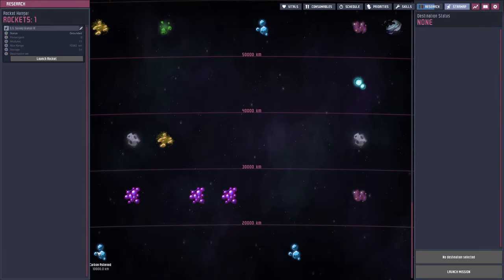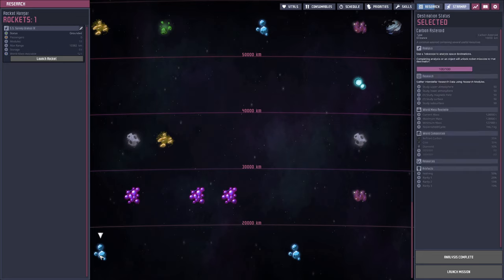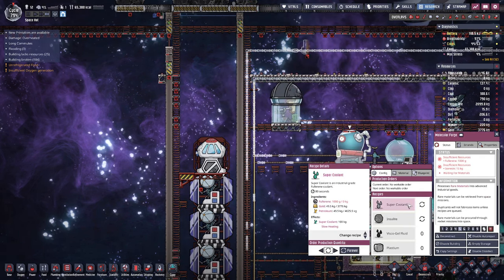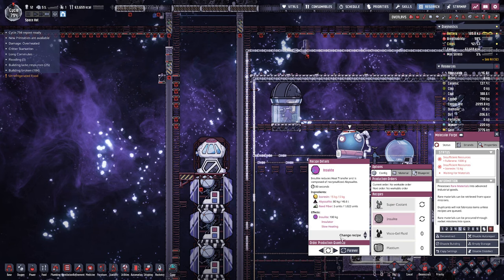Here on the lowest layer we have two carbon planets, and we are mostly interested in the rare resources we can get from there — mainly super coolant. We need fluorine that we can only get from outer space, and for insulation we need iso resin, also from outer space.